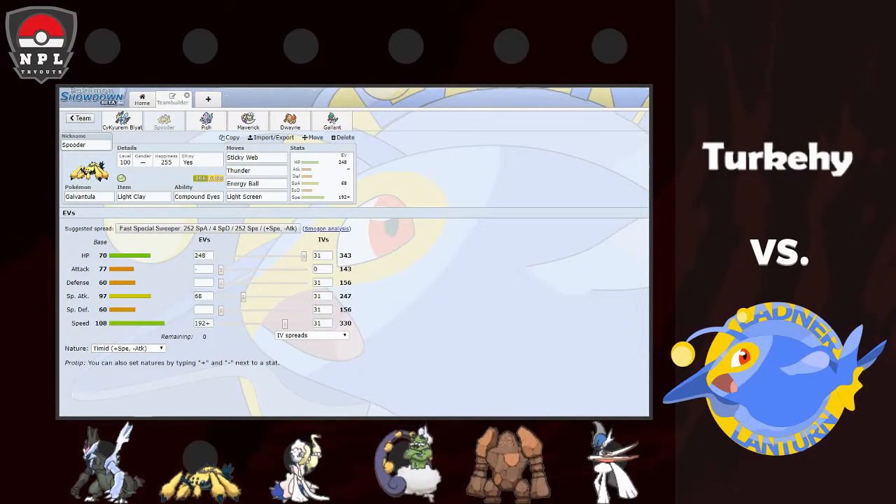Next up is Galvantula — Peter Parker the Spooder — with Light Clay, running Light Screen. Raw Thunder hits a lot of the team really well. Sticky Web for speed control since a lot of his team is grounded, which can help especially with the Mega Gallade speed tie. Energy Ball for Quagsire so I don't get hard walled, and it technically hits Nidoqueen too. Speed investment is to outrun Salamence, Entei at base 100, and Zapdos at base 100. Max HP for bulk, rest into special attack.